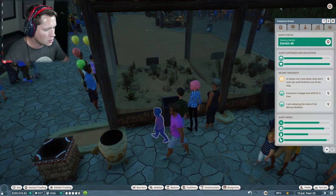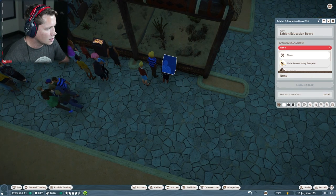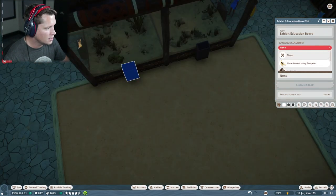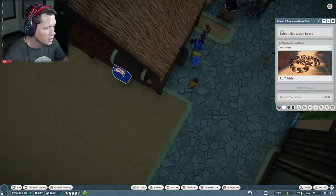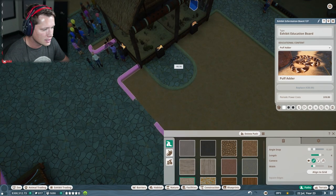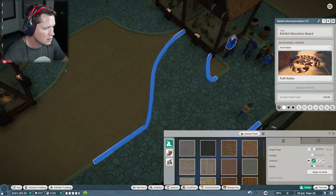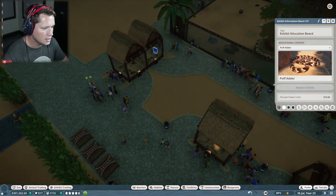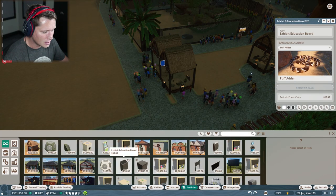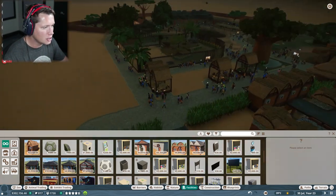This is awesome! We've got to turn all these enrichment and heating things on. Putting the heat lamp on the puff adder, and putting enrichment on our scorpion. They can't really come up to this side, so we need to put some paths over here. These little exhibit animals are so easy to take care of — I love these little guys. We're also going to add some tip jars around here. Looks pretty good to me.